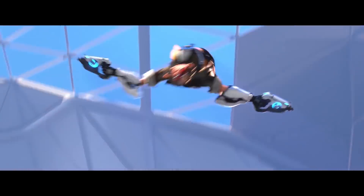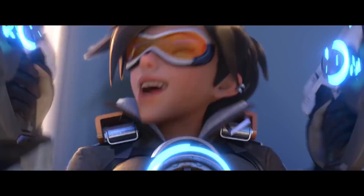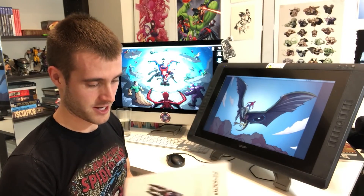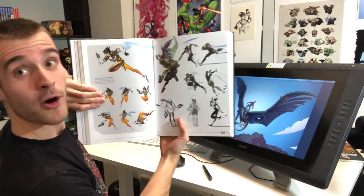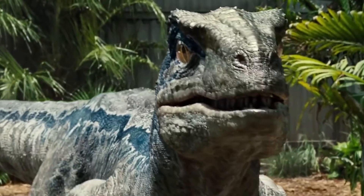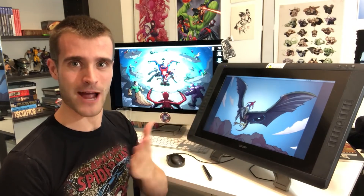One of the ones I have got to do is Tracer, because she's really the face of Overwatch. She's on the cover of the game, she's a character everyone knows. Tracer is fast and lean and agile, and she's gotta be a velociraptor — there's nothing else Tracer could be. So we're gonna draw Tracer as a raptor.